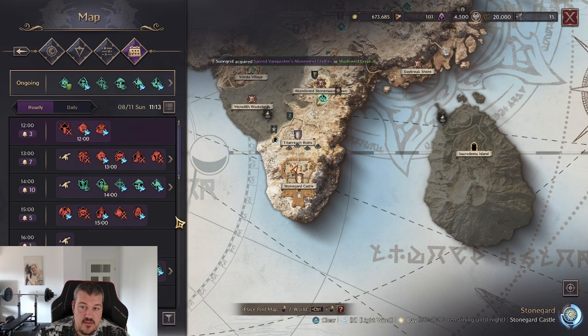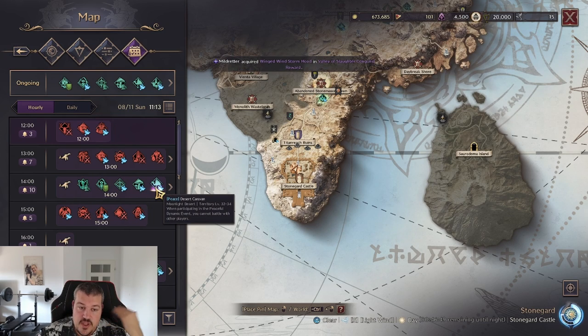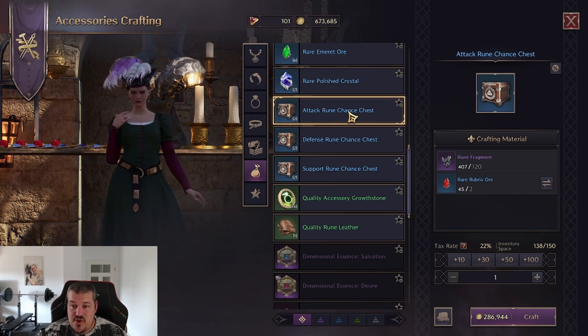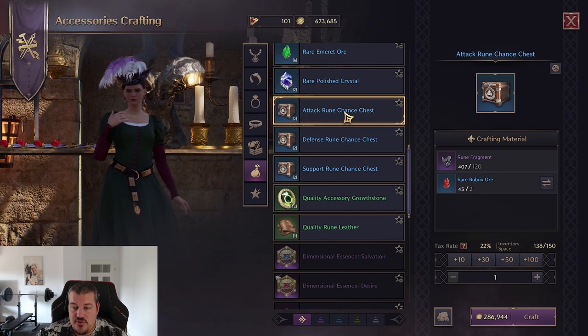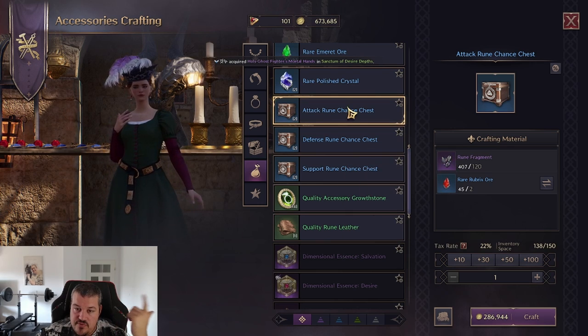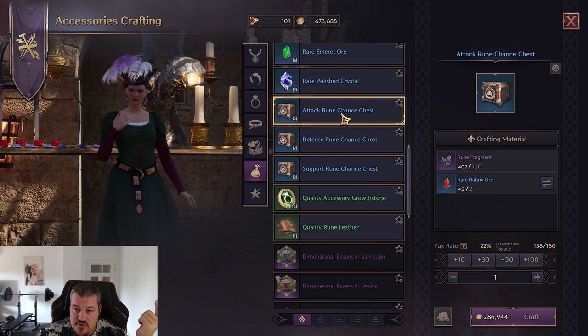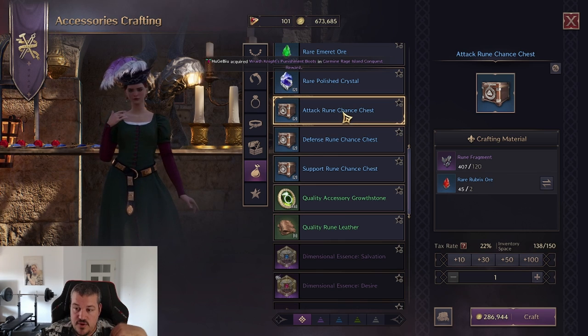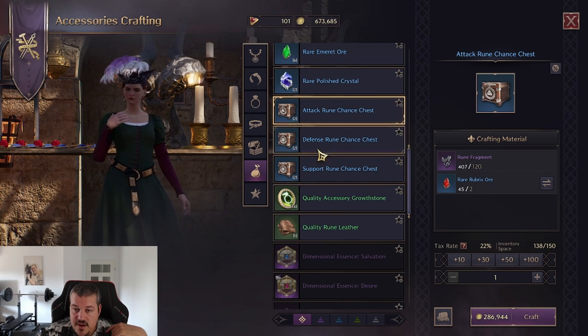Another reliable way to get runes is by participating in dynamic events. In the event schedule you can see all events, and if you rank high you will get runes as rewards. You can also find them in the battle pass, or obtain them from crafting - but I would only recommend crafting runes after you've already unlocked all your sockets, since it costs rune fragments and you'd rather spend those early on getting hammers.